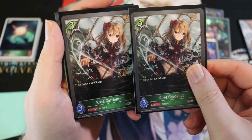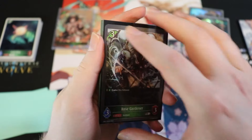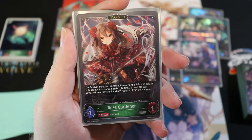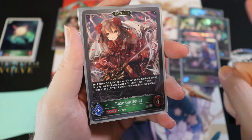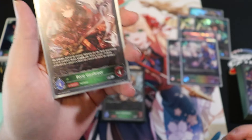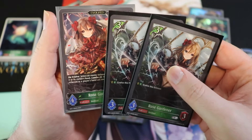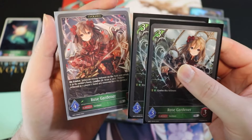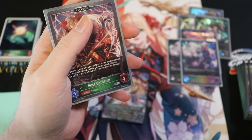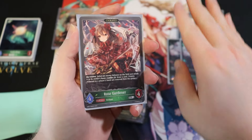We also run two copies of Rose Gardener, a starter deck card available only from the starter or promos. She's a three-drop 3/3 that evos for one into a 4/4, and on evolve selects an enemy follower and returns it to its owner's hand. With combo 3 active, you also draw a card. Between the bounce, the draw, and potentially crashing the 4/4 into another enemy, she's nearly a three-for-one.